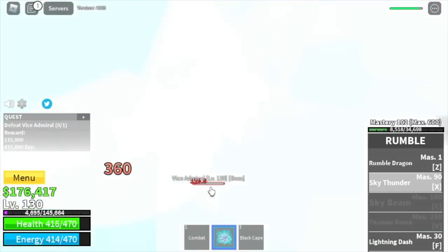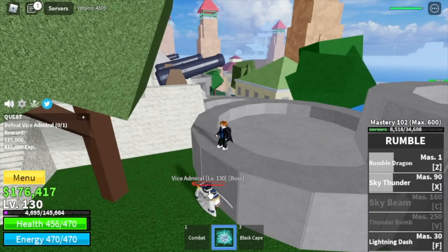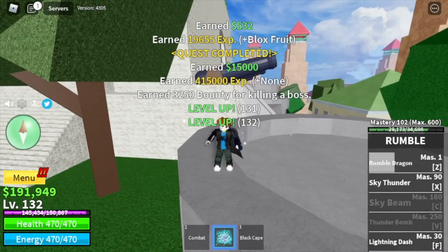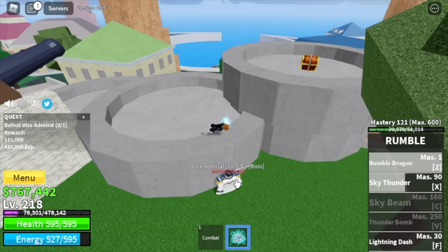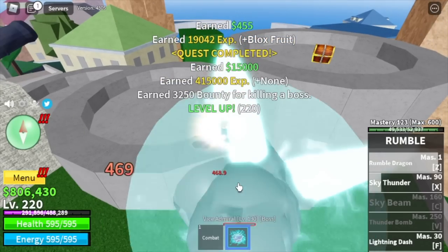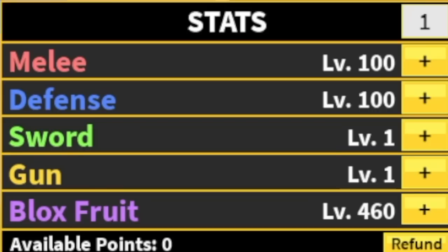We're going to start doing server hop. Reminder: when you're fighting a boss, even if it is low level, it can still hit you. We're going to grind here until we reach level 220. Let's check our stats: Melee 100, Defense 100, Black Fruits 460.